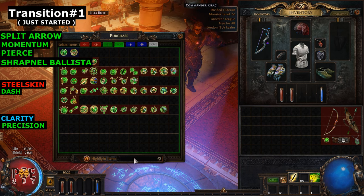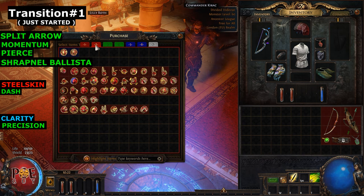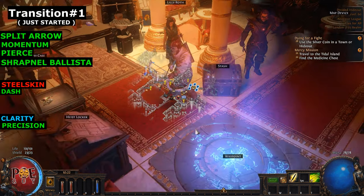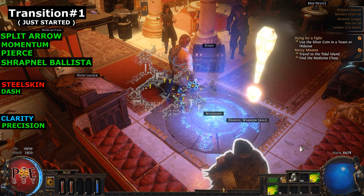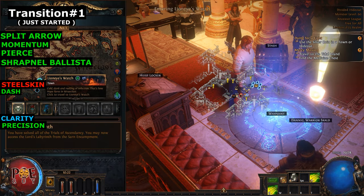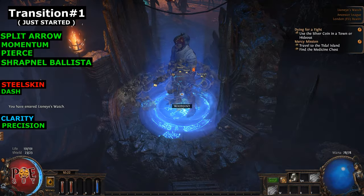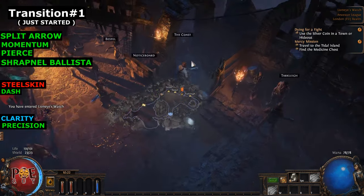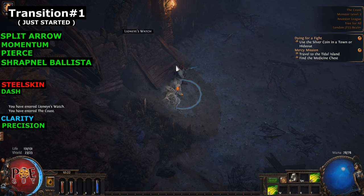Don't equip too many support gems because they will take a lot of mana. I wanted to test Returning Projectiles for leveling but you get it too late into the campaign. Just take Split Arrow and Momentum - I like this. Put your attacks on right-click, put Move in queue. We start the campaign - I'll speed up the process and when I do something or change something I'll pause the video and explain. We want to get to level 20, and at level 20 we will do some big transitions.